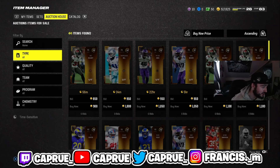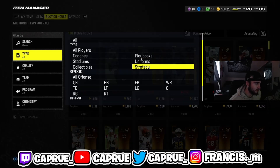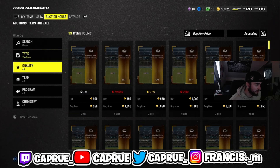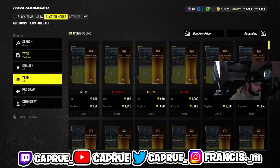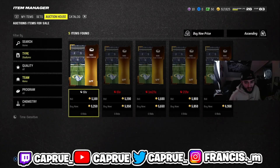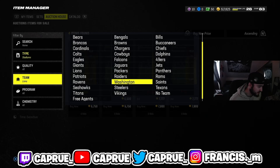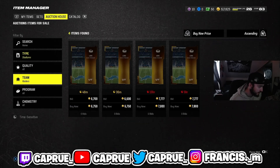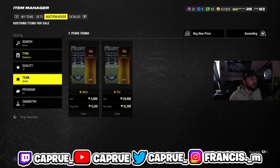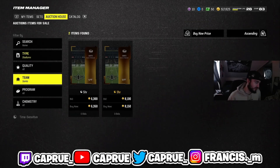I'm sure even stadiums work too. If playbooks start to dry up, I would escalate to doing stadiums, because some stadiums also go for a lot. Right now I'm seeing 5K, 6.7K — and these sell. Some are going for 21K even. Just make sure you guys are checking almost all the teams, or at least some of them, to find out which ones are going for the most. It's really not hard.